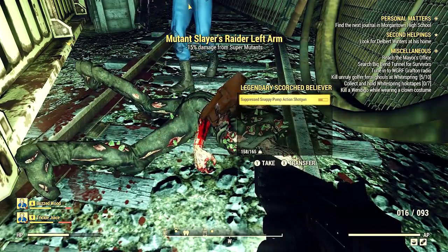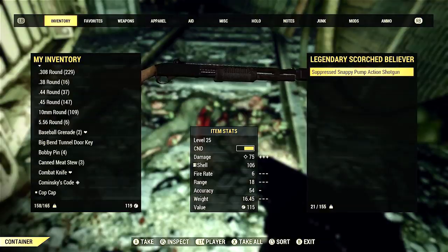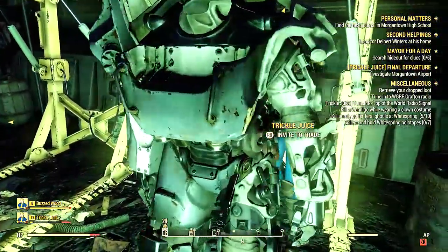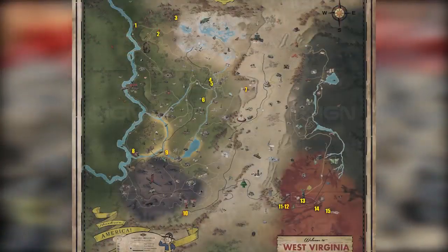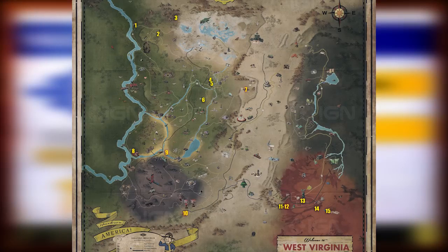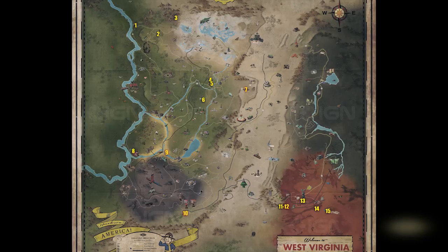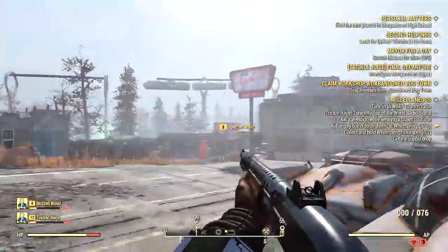For you guys who stuck with me throughout the video, here's a little bonus. There's power armor outside this location, right in front of the entrance — it may not always be there. Here's a map. I'm working on a series called something like 'All Power Armor Locations in the Game.' I've found 20 so far, and the first video showing 15 locations is coming within a week.